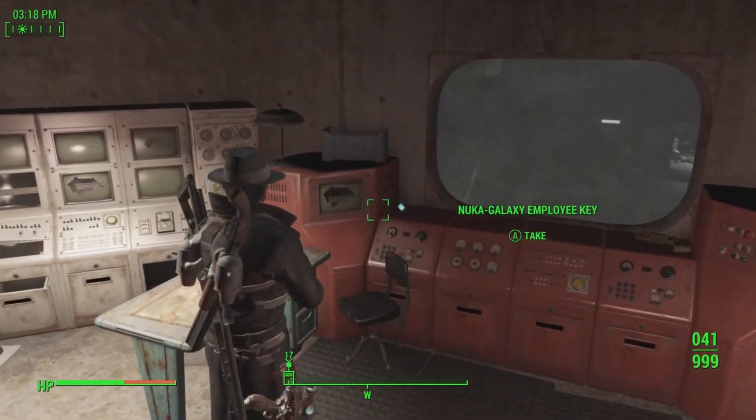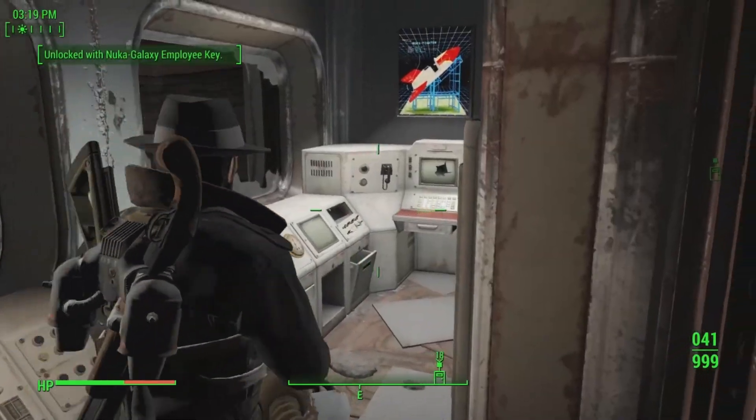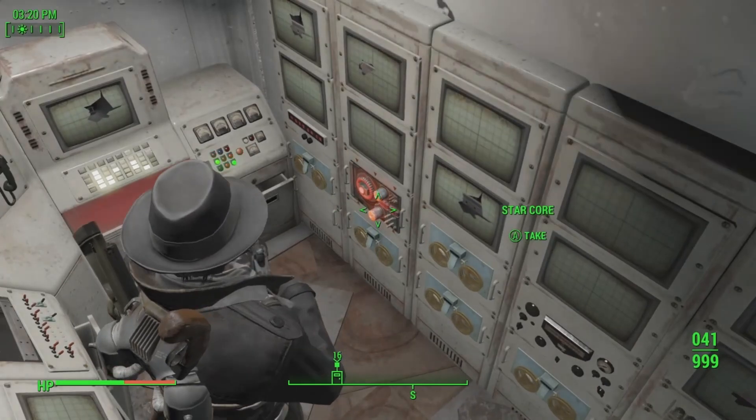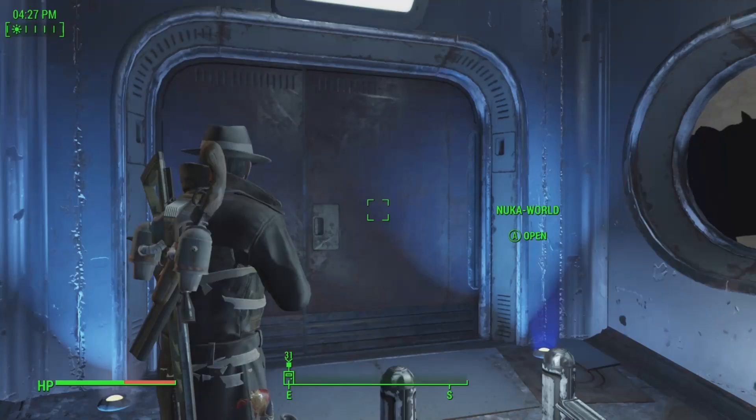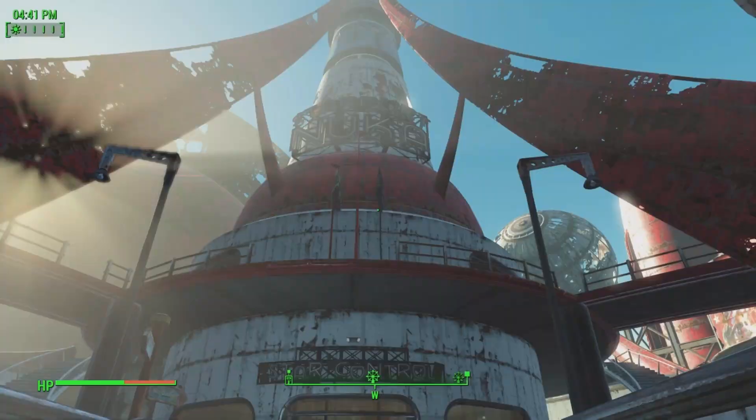Here's another set of keys you can get, and once you run in through this door — this is where we killed those robots for the first time — there we go. With that we've collected the last core in Nuka Galaxy, and we're heading for our last location for the video: Starport Nuka.